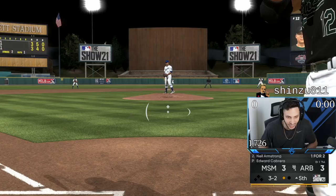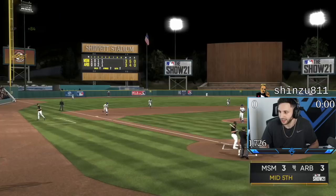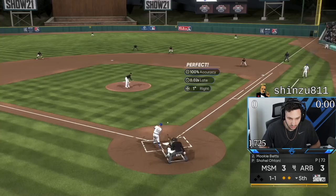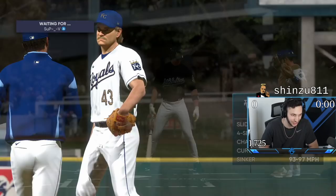He tried for the high slider — he missed it. Full count. Can we get on base for Hanna? We got more Hanna or Neil Armstrong, and then we actually have more Hanna. What am I doing? This game is testing my patience. You want to pitch like this? I'll pitch like this too. He's right to Wagner. At least we got Edward Cabrera out of the game.